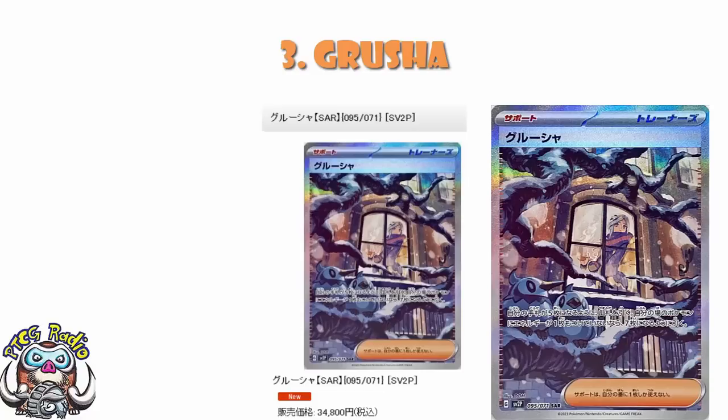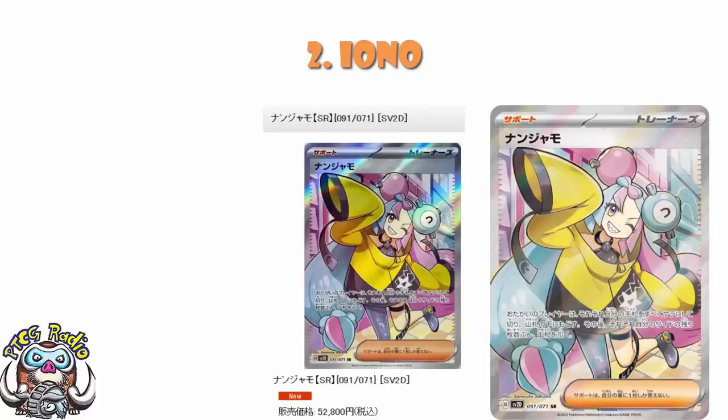Now we see another fairly big jump to the full art Iono, currently coming in at 52,800 yen — let's round it to 53,000 yen — which means we're talking about a $395 card. And this isn't even number one, and it isn't even a special illustration rare. This is literally a full art rare retailing for basically $400. The full art rares have much better pull rates than the special illustration and special artwork rares. It is absurd how popular this is.